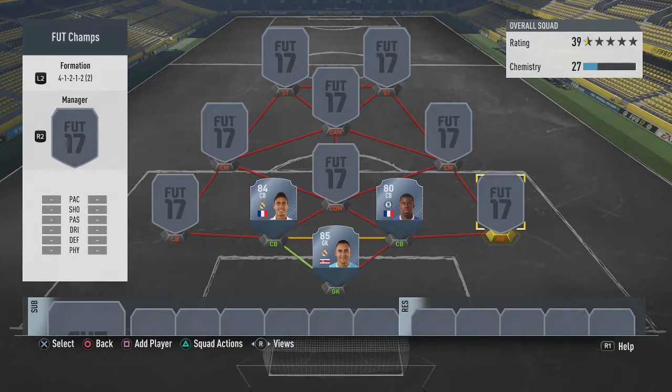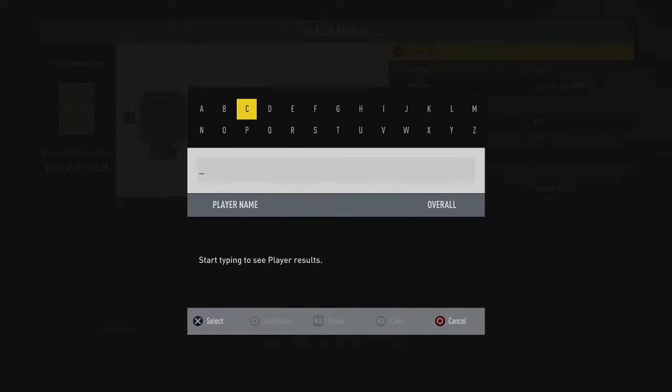As a PS4 player, I would not use Zouma — I would use Blanc if I was on Xbox. But since I'm a PlayStation player I don't have access to Legends, which I think is really dumb. Legends should be on each console. So Zouma is there for chemistry reasons.